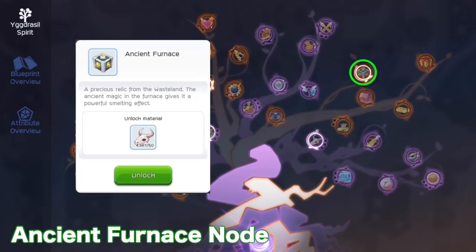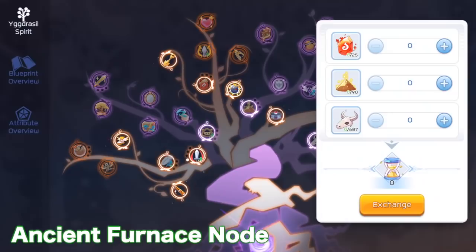If you have excess materials, you can exchange them for R-glass via the Ancient Furnace node. You can get 1 free R-glass in exchange for 1 maple-colored agate, 1 R-glass in exchange for 1 dust in Wilderness, and 1 R-glass in exchange for 10 Ancient Remains. Just be reminded that there will be a new Igrosel Spirit Tree in the future which will use the same materials for upgrading.